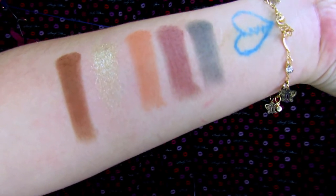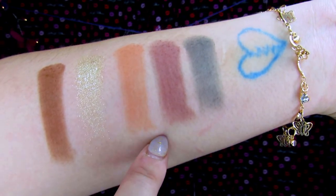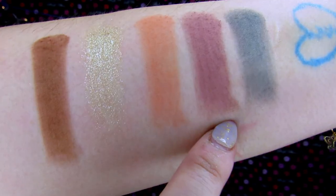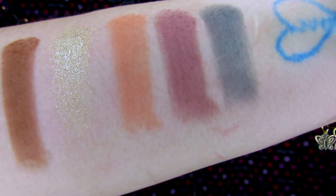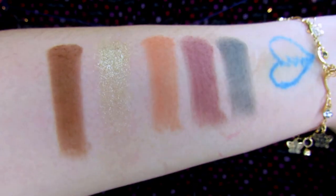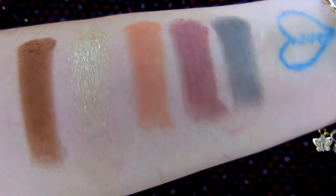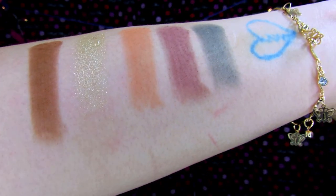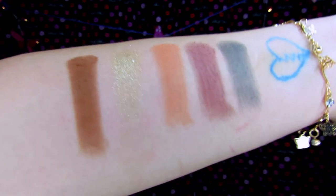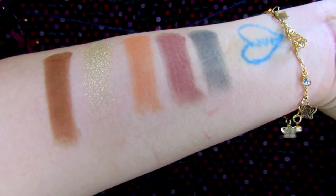Here we have the second row, which I'm calling Hunter Green, Brimstone, Peach, Liquid Gold, and Broom Handle. Brimstone is this purpley red and it really took quite a few swatches. Liquid Gold took two or three swatches and still did not have a full swatch — it's very patchy, so it would be better as an inner corner highlight. Broom Handle is so pigmented — that is one swatch. I'm impressed.